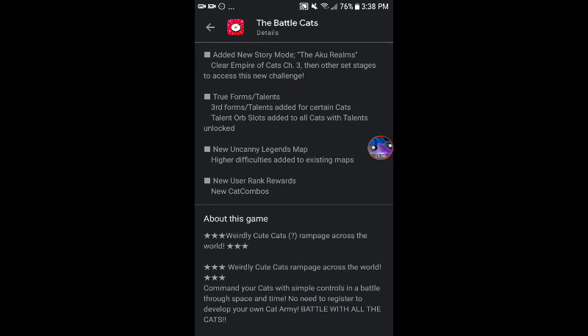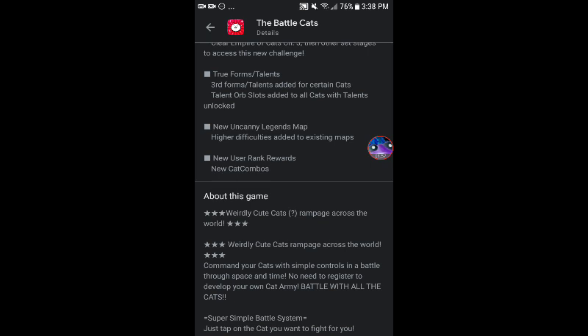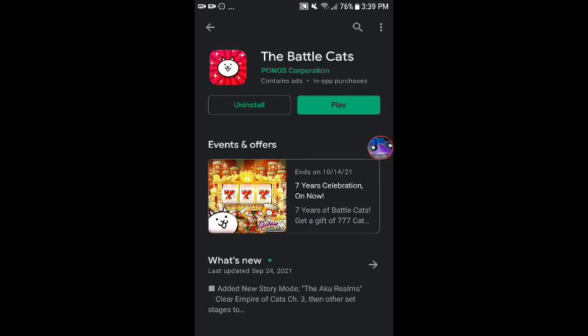True Forms Third Talents added for certain cats, and of course the classic True Forms. Talent Orb Slots added to all cats with talents unlocked — I believe that might be old news, but I could be wrong. Ponos always does a new Uncanny Legends map, so higher difficulties added to existing maps, new user rank rewards, and new cat combos. Let's jump right into the Battle Cats update version 10.9.